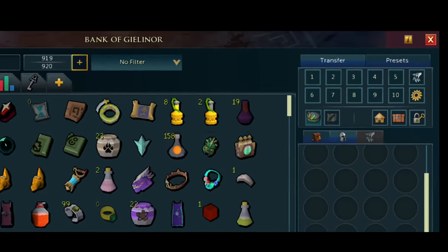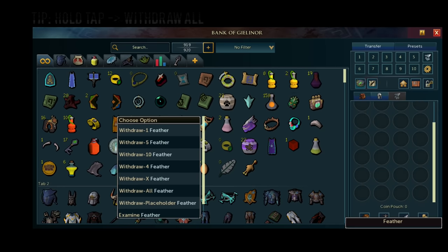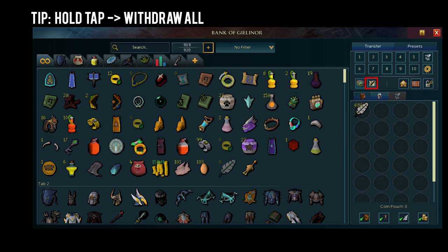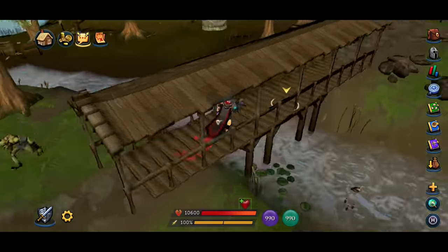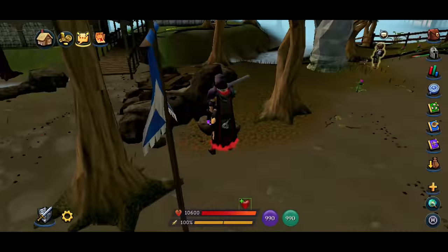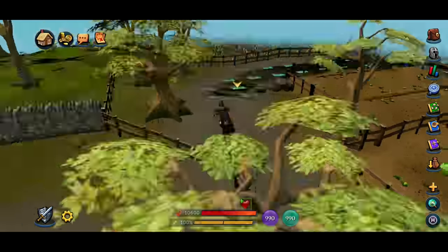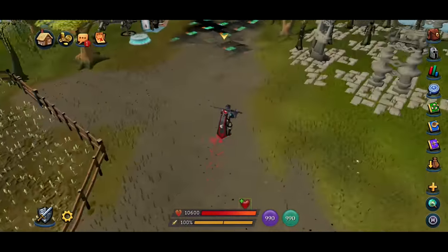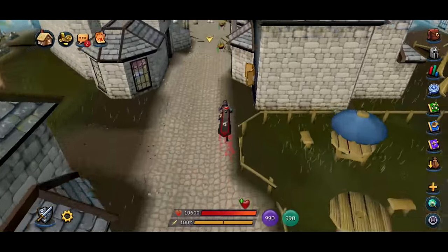Alright, back to making our starting cash. Go to your bank and tap the white note icon in the top right corner — this is the same icon as on PC. Withdraw all of your chickens, all your feathers and all of the eggs as we're going to be selling these at the Grand Exchange. I'll speed this part up but just follow the route as seen on the video to get to Varrock. Once you're at Varrock, don't forget to tap the lodestone to unlock it as we're going to be using it later.